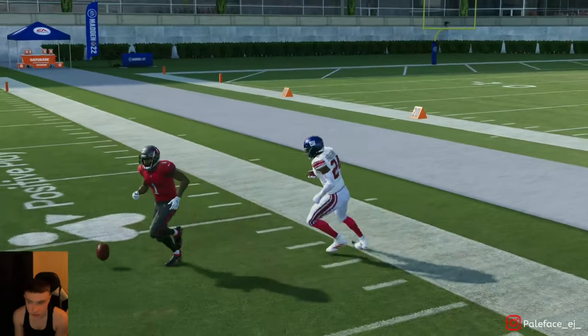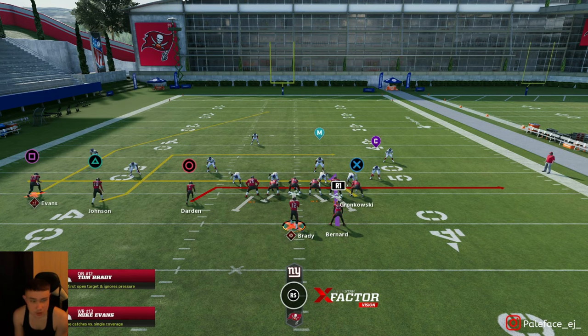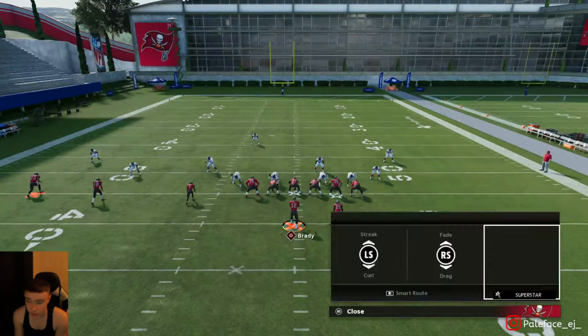If you got a dude with a good spin animation like CeeDee Lamb — I use him in Ultimate Team, he's got a really good spin animation. Some of these slimmer wide receivers get really good spin animations. You can also block your running back if they're sending a blitz, or if you see one dude's getting a lot of pressure.